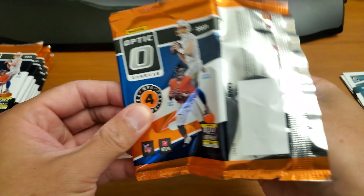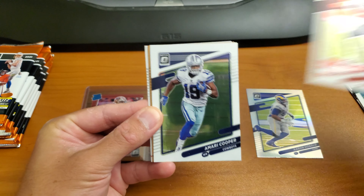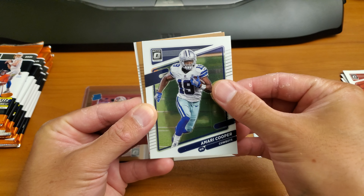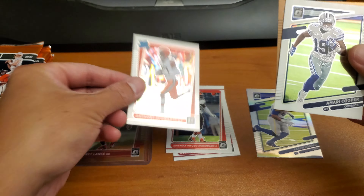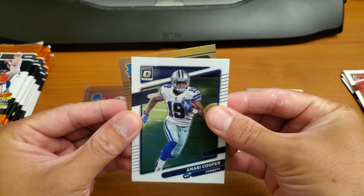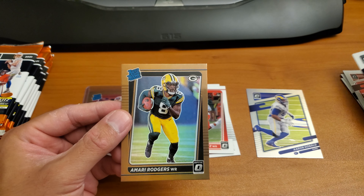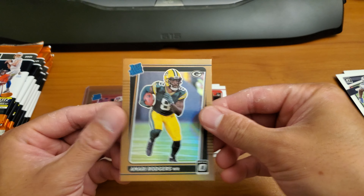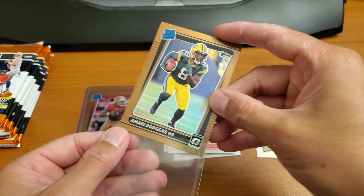Pack number three: Mike Evans, Amari Cooper. Let's pull this guy — Anthony Schwartz. And Green Bay... Amari Rogers. Might as well sleep him up.